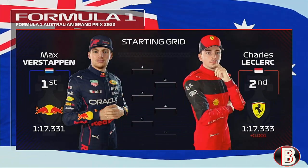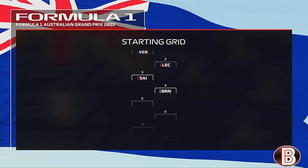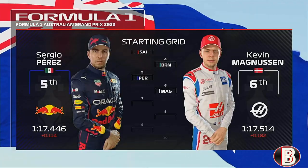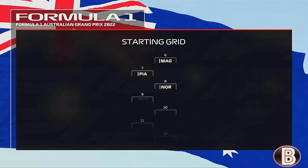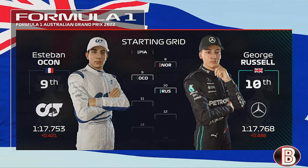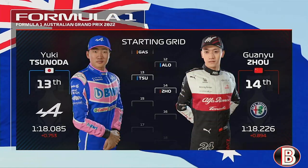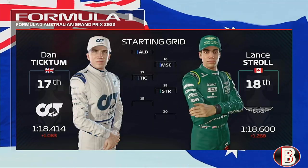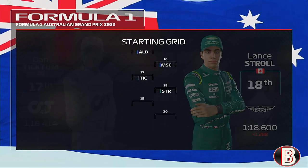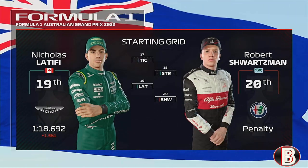The Red Bulls still look to be quick as Max is on pole next to Charles Leclerc. Then it's Carlos Sainz and we managed to get the Mercedes P4, then Perez and Magnussen, Piastri and Lando, Ocon and George. Then it's Gasly and Alonso, Tsunoda and Zhou - good qualifying for them. Then it's the two Williams headed by Albon, then Dantictum on his F1 debut next to Lance Stroll. On the back row it's Latifi and Robert Shwartzman.